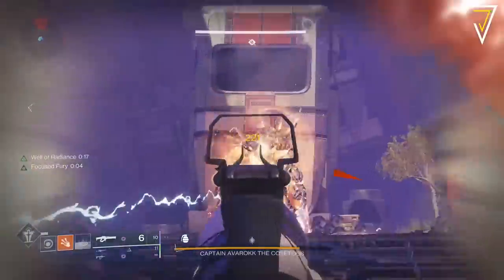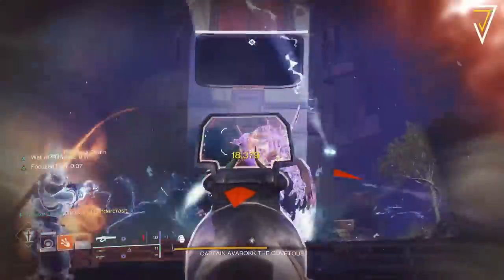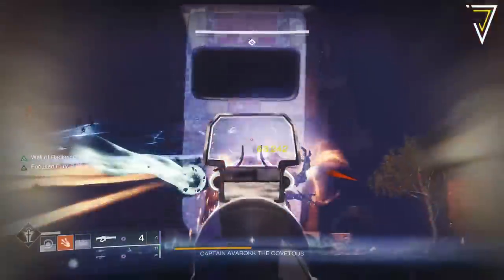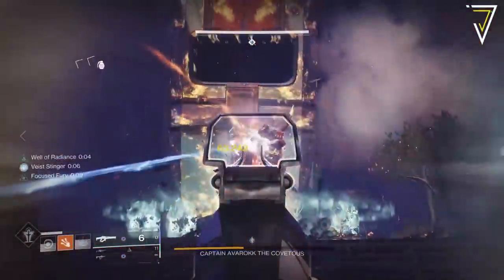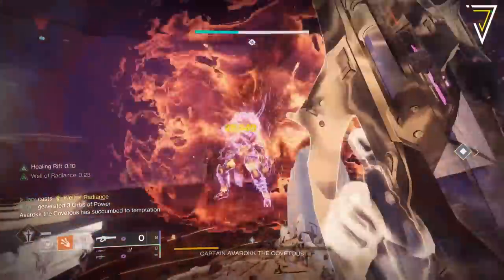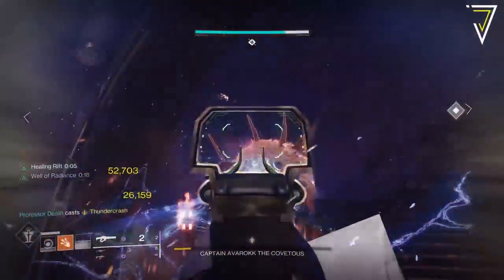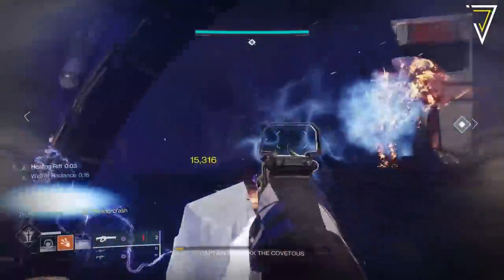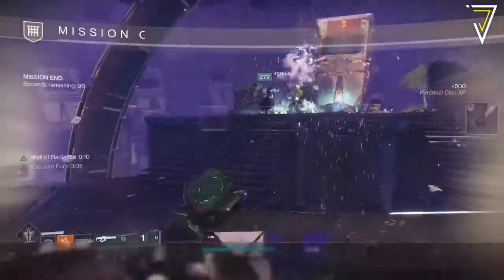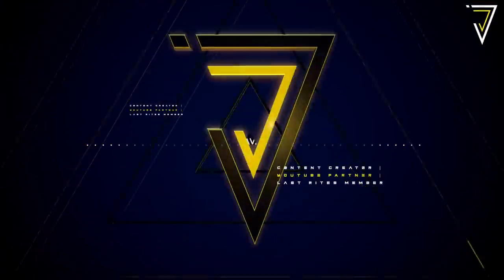Once the boss spawns, do as much damage as possible: place down the Well, apply Weakened and Clear, smash the boss with Thundercrash Titans, and go absolutely ham with rockets or linear fusion rifles. With a well-drilled team it is possible to one-phase this boss, but most teams will need two phases. Two phases will still take roughly two and a half to three minutes. On master difficulty, any armor that drops will be guaranteed to be artifice armor. So if you're looking to jump into Lightfall with the best armor available, take advantage of that extra mod socket and jump into the Grasp of Avarice this week to farm that final boss checkpoint.